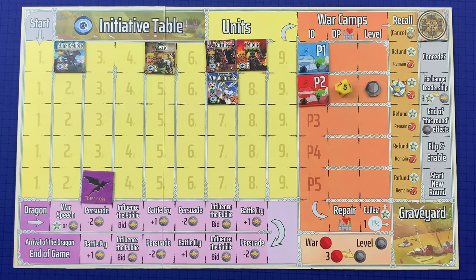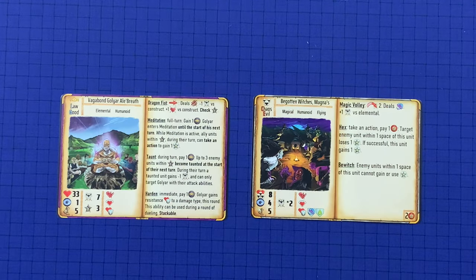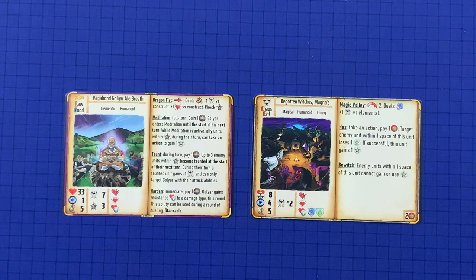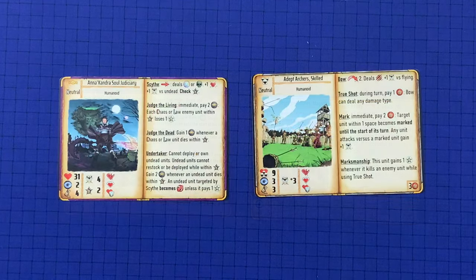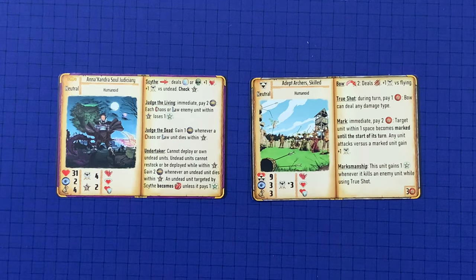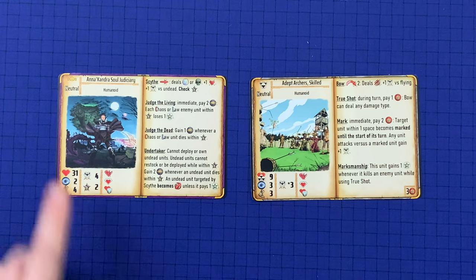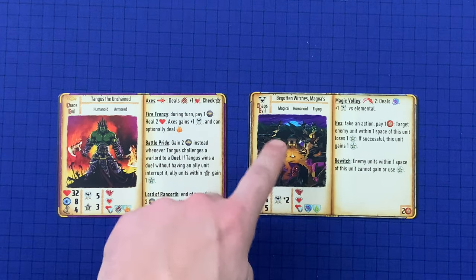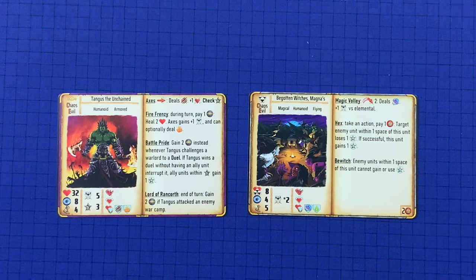For each of the unit's alignments that match your warlord's alignments, the leadership cost is discounted by one. For instance, if a lawful good warlord was trying to persuade chaos evil Begotten Witches, the leadership cost would be two because nothing matches. If a neutral warlord was trying to persuade a neutral unit like the Adept Archers, the cost would be one due to one neutral match. And if a chaos evil warlord was trying to persuade chaos evil Begotten Witches, the leadership cost would be zero as both chaos and evil alignments match.